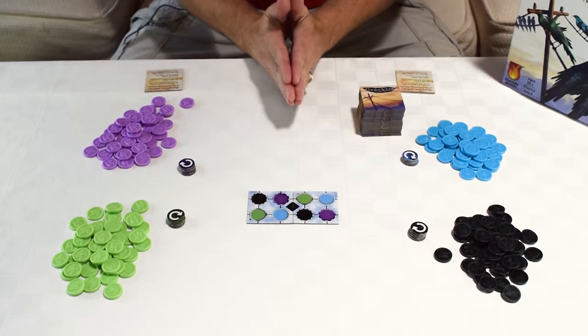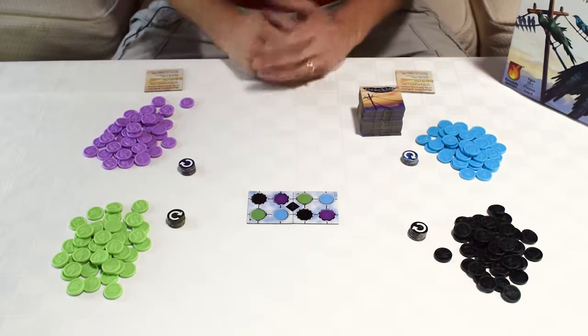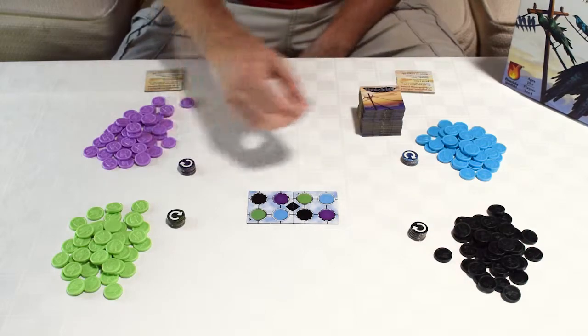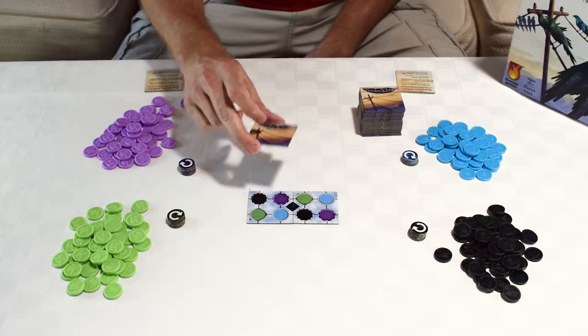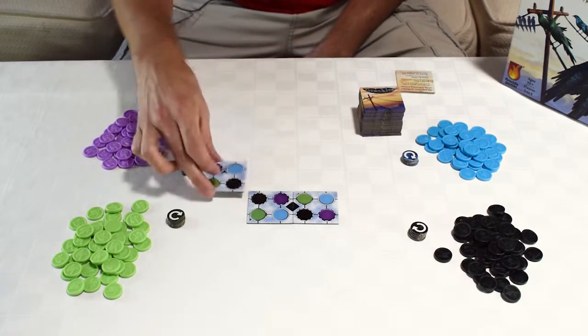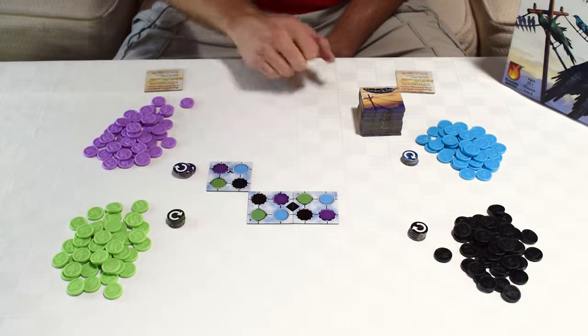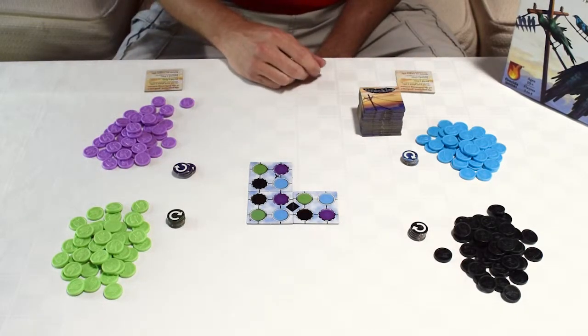Grackles is very straightforward in that there's one action you perform on your turn and four choices of what to do with that action. The most common one you're going to see is to draw and place a tile. You draw the top tile from the deck — once it's drawn, you can't put it back. When you place it, it's very simple: as long as it's placed orthogonal to any other existing tile, you're good to go. You can't go diagonal. You can place it in any orientation you want. Once it's done, that's the end of your turn.